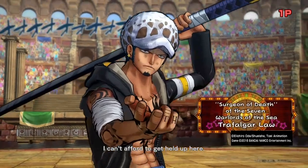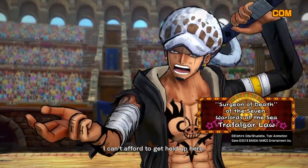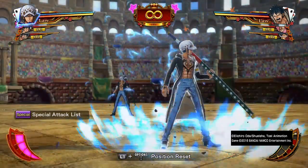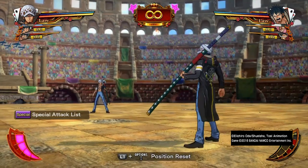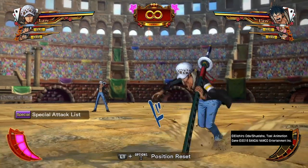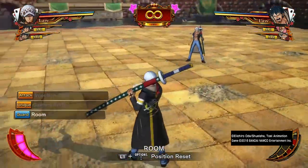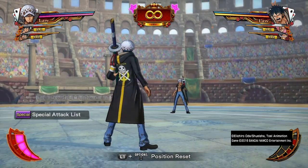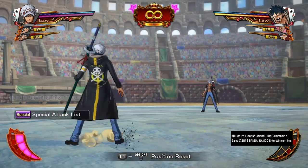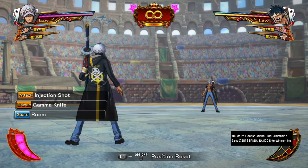There are three different versions of Law in this game — technically two of them are the same and one of them has different moves. This game has the hacky system. If you use the hacky it's just a generic hacky, whereas in Jump Force it has the arm attacky — the black team. For special attacks he has Room; in this game he has to activate Room first to do his special attacks, where in Jump Force Room activates first and then he does his attack, which is cool. In this game he's a technical character so you have to play more technically with him.